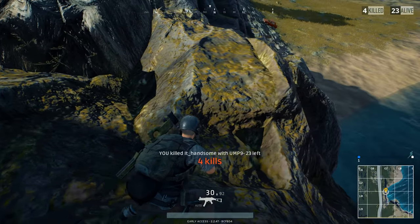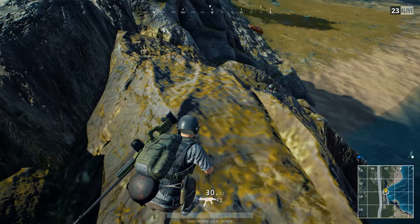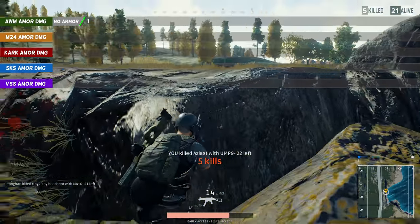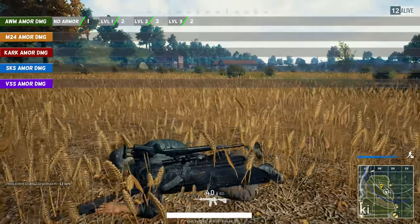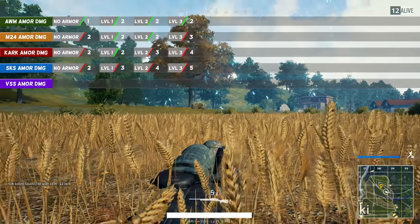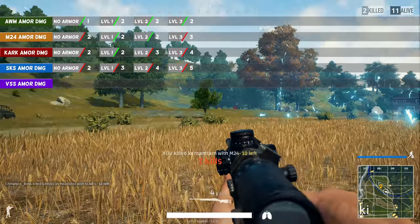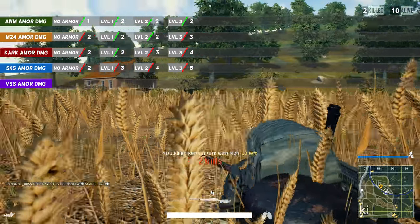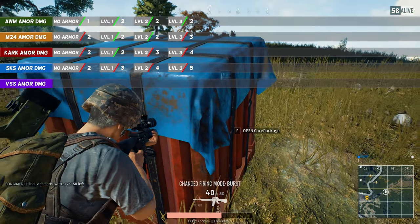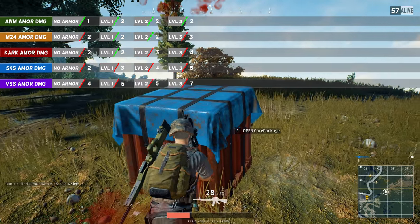I will also show you all the stats for the different levels of body armor and highlight the main differences. The first thing you will notice is that there is only one rifle that can kill an enemy with only 1 body shot, and that is the AWM — and only if your enemy isn't wearing any body armor at all. Most of the other rifles need 2 body shots to kill. The Kar98k needs 1 extra bullet if the enemy is wearing level 2 armor or higher, and the SKS needs that extra bullet from level 1 armor: 4 bullets against level 2 and 5 bullets against the highest level. The VSS is a lot worse and needs up to 7 bullets to kill a guy with the highest level of body armor.